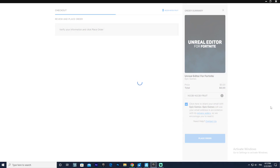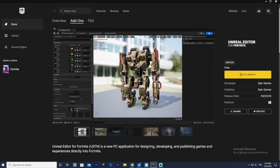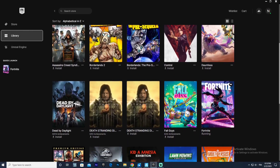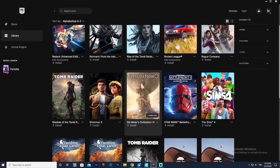Now just wait... There we go — thank you. Do not close the window until the process completes. As you can see it's as simple as that. Now we finally have it in our library. So if you go to your library right here you can simply install it — it should be right over here. It might not be alphabetical... maybe page two — yeah there we go, it's the last one.